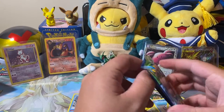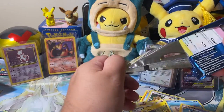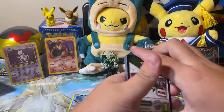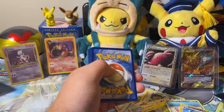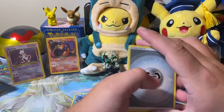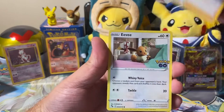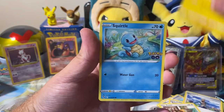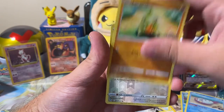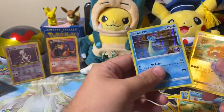All right, pack number six. Can we get a Ditto? I like the Conkeldurr V, but I want that Ditto. Four to the front: Steel, Rare Candy, Unfezant, Blanche, Eevee, Pikachu, Squirtle, Wimpod, Larvitar, Bidoof — not a Ditto. Lapras.